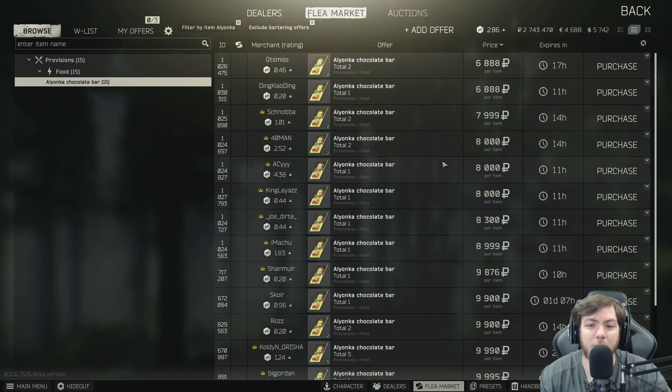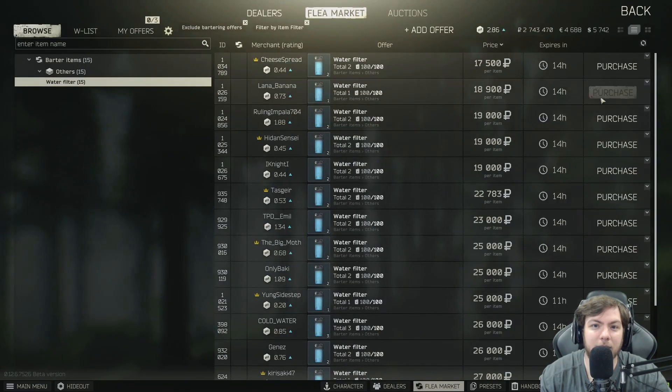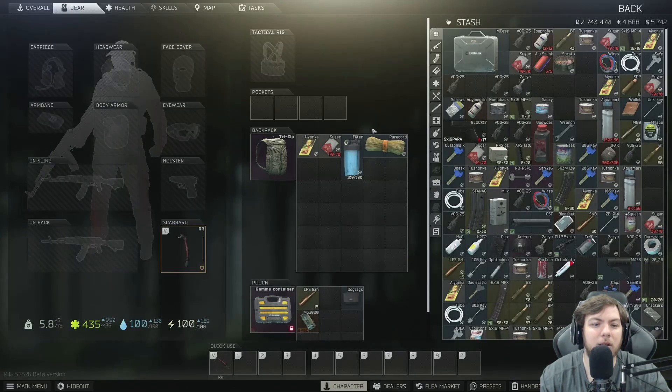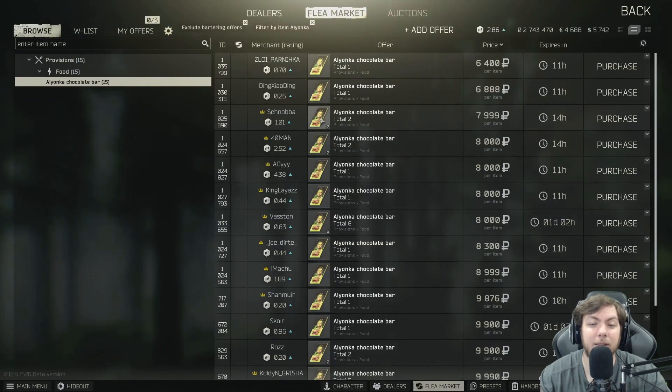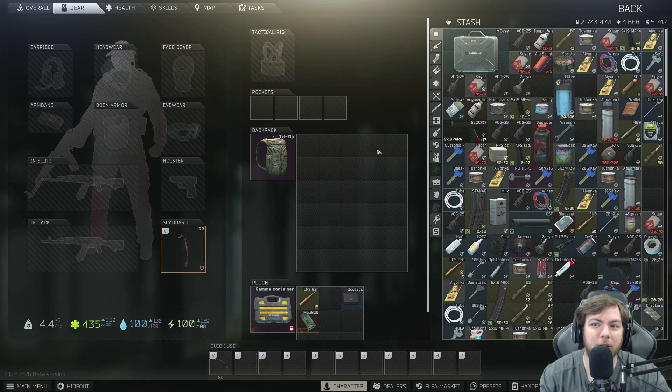Anything you buy from the market that's not found-in-raid, go ahead and hold it. If you've already found it in raid, hold it for probably another one to two weeks and you'll probably have a couple mil if you have graphics cards and so on. As soon as you see graphics cards hitting about 300k, I would definitely be selling. As soon as water filters hit about 55 to 60k, sell. Sugar at that 40 to 50k range, sell. And chocolate as soon as you see it hit about 18 to 20k is when I would start selling. If you can find this stuff in raid, I definitely recommend hoarding it and only using stuff that you were killed with in raid, so it doesn't count as found-in-raid when building these things.